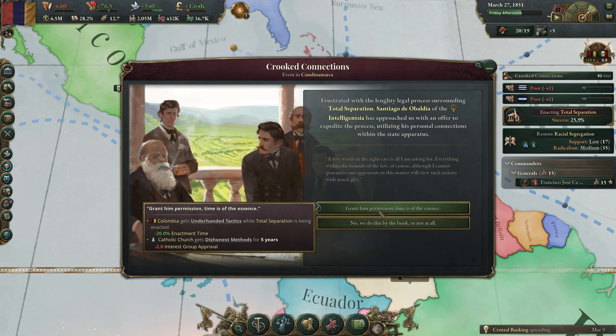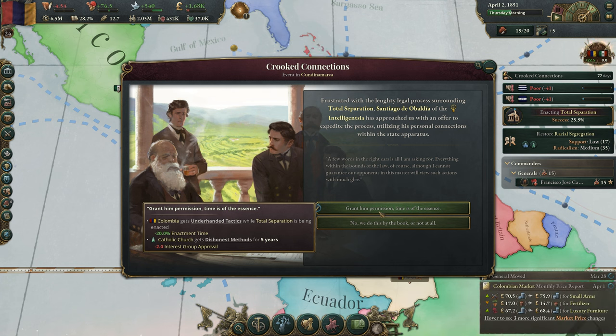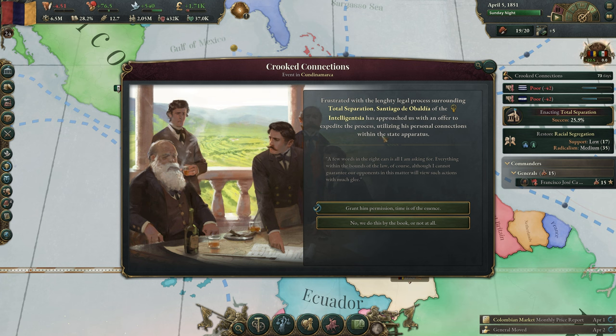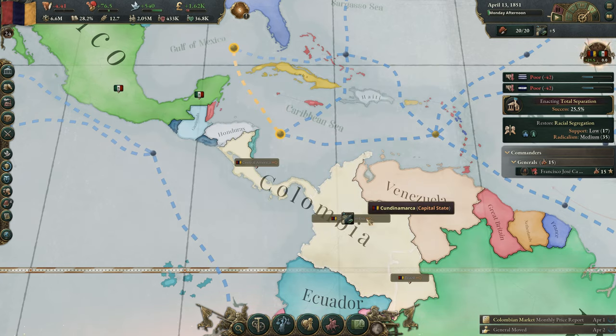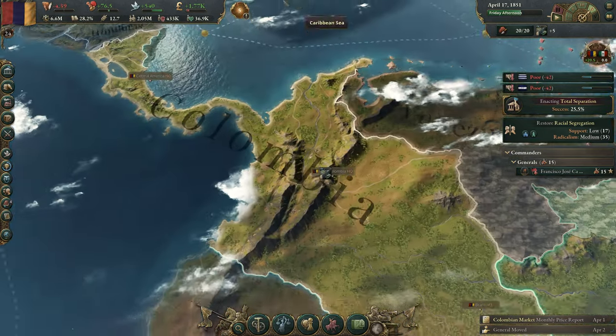We've got a little event — crooked connections. Frustrated with the lengthy legal process surrounding total separatism, Santiago de Oblidia of the Boffins has approached us with an offer to exploit the process. We can get reduced time enacting it or just keep the slightly higher time. I don't want to annoy the church more than necessary, so we won't take the shortcut.